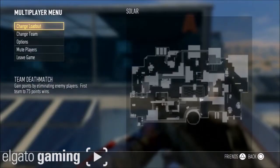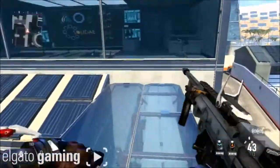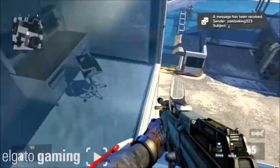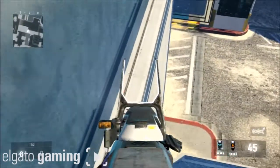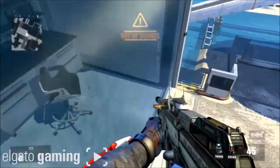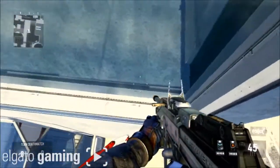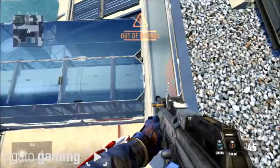So here I am on the map, there's B on Domination, and all you gotta do is jump up on this little rim of the glass here. It runs all along the side of the glass, right there, and come all the way to the edge. And you want to jump back and jump forward, and you land on this little pillar.